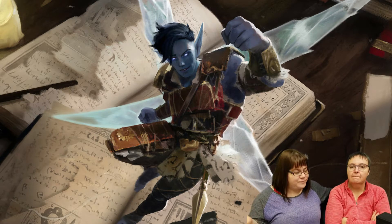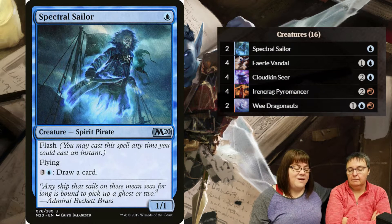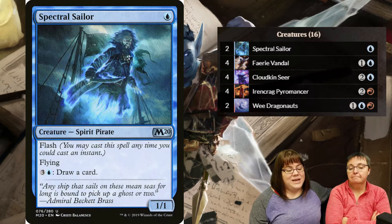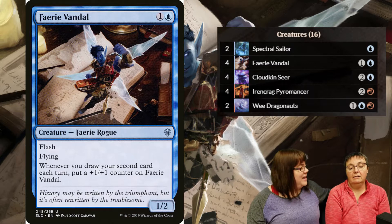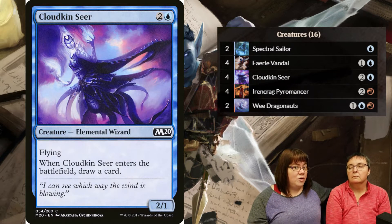I have Spectral Sailor - a one-mana cost, only two copies - great for card draw, and it has flash so I can sneak it out. Fairy Vandal also has flash and is a Fairy that gets a +1/+1 counter every time I cast my second card per turn, so it just keeps getting bigger and bigger. It's a flyer, so people usually try to kill it - I have four of those.